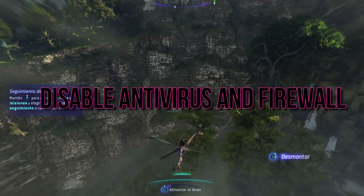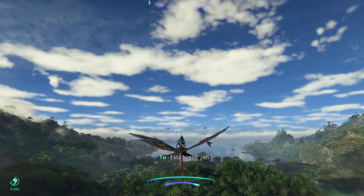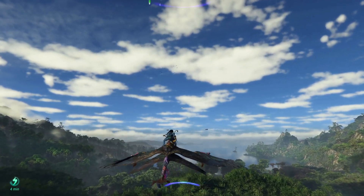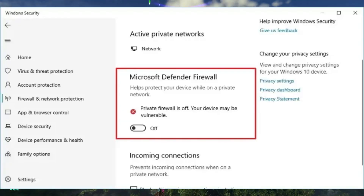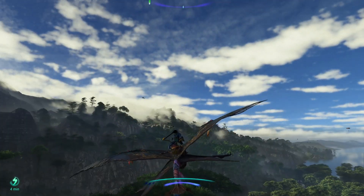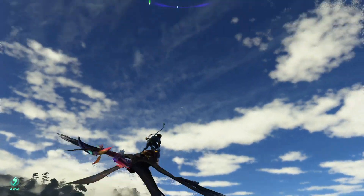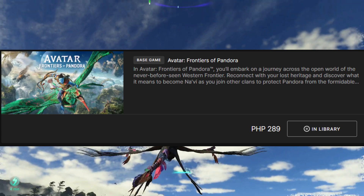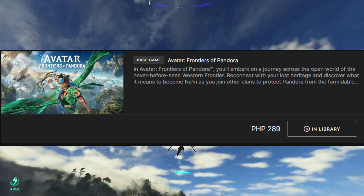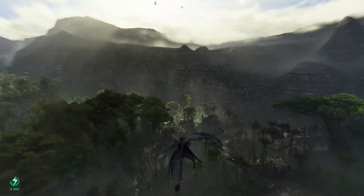Disable Antivirus and Firewall. Sometimes, overzealous antivirus software can misinterpret game files as threats, leading to crashes. Temporarily disable your antivirus and add Avatar Frontiers of Pandora to your Windows Firewall settings to ensure seamless access for the game. As a last resort, if all else fails, consider uninstalling and reinstalling Avatar Frontiers of Pandora through the Epic or Ubisoft launcher. This can resolve any lingering issues with game files or configurations.